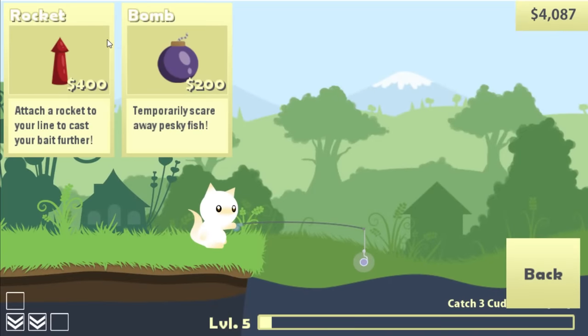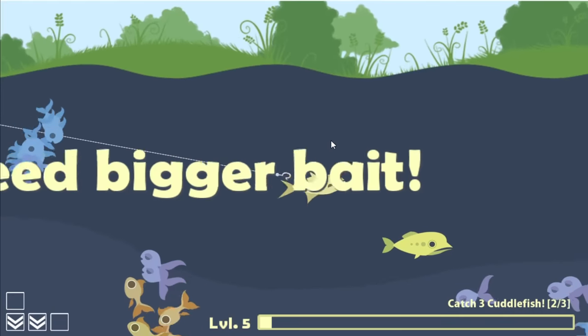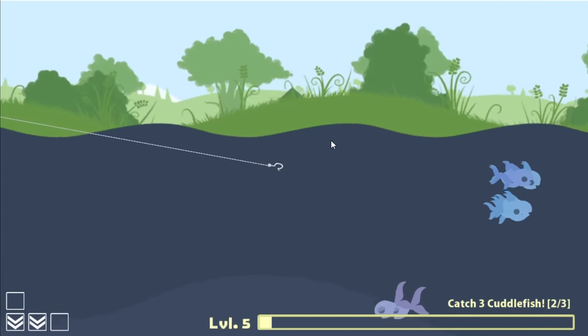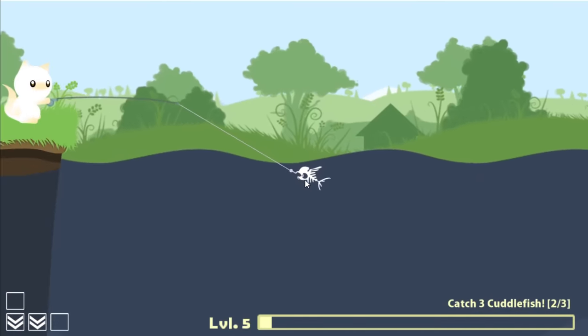I did unlock something new: rockets and bombs. Add a rocket to your line to cast further — I do think I like the sound of that. That's much better. Now we can catch... well, nothing. And we've gotta buy one of those every single cast. Go ahead and eat that, I didn't want that fish anyway.